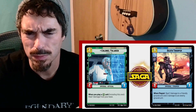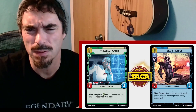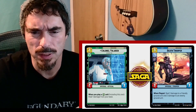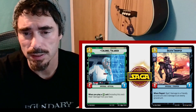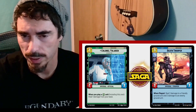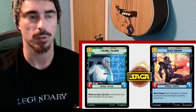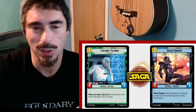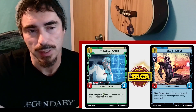3-cost 3-3, Vigilance-affiliated Death Trooper. When played, deal 2 damage to a friendly ground unit and 2 damage to an enemy ground unit. That's pretty decent. Vigilance doesn't have a lot of pingy direct damage stuff, so this might be one of the better versions of access to that type of effect in this faction. 3-cost 3-3 is not amazing stats, but it's fine. This is a playable card.